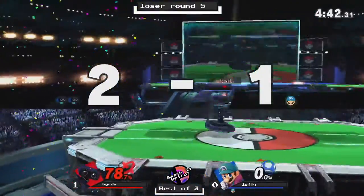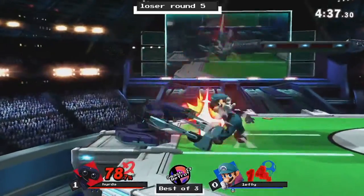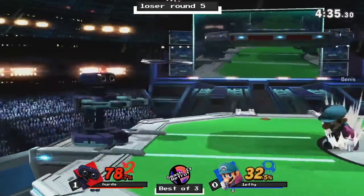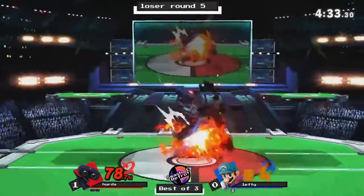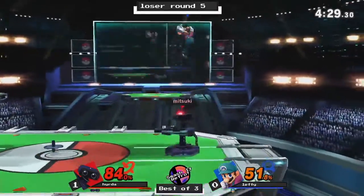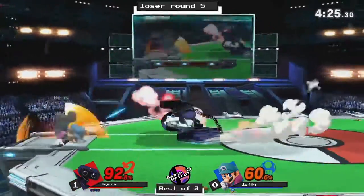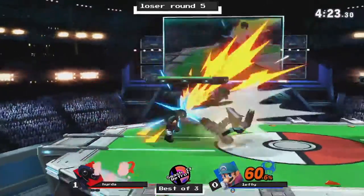Hydra footstooling Bean for a little cheeky kill. And here come the down tilts — Rob classics. Nair, nice nair combos, but cannot finish. Bean trying to land with fireball but cannot convert anything off of it.